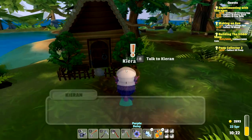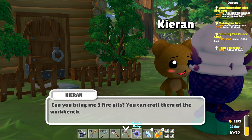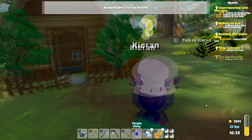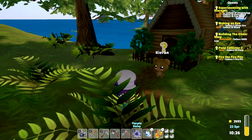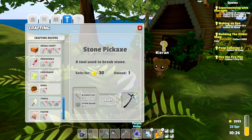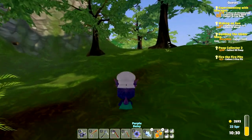Hey Kieran — we can start setting up the fire pits. Can you bring me three fire pits? You can craft them at the workbench. Of course we have to go back to our workbench — I don't think we can see those recipes in here. We have to be at the workbench to be able to see them. Okay, fair enough.